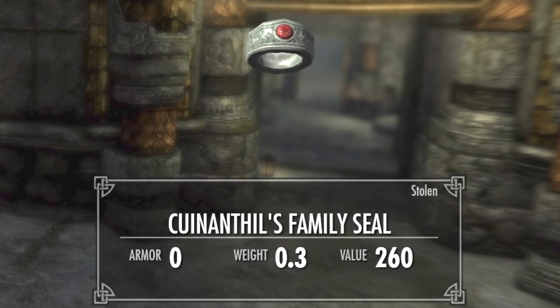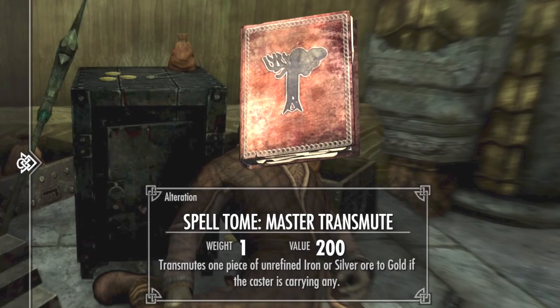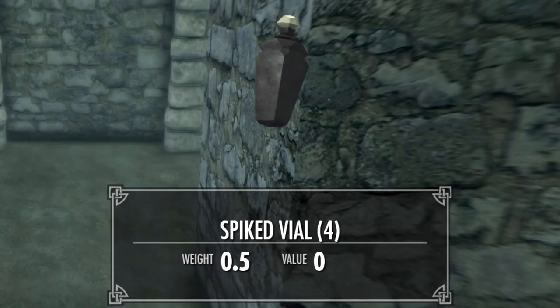At the end you're going to end up killing both the rogue and Canan Seals. You get to keep his seal, you get to keep the spiked vial, you get all the treasure, and you get the spell tome Master Transmute — which is unique. You can also duplicate the spiked vial, which is very awesome. Like, subscribe, and enjoy.